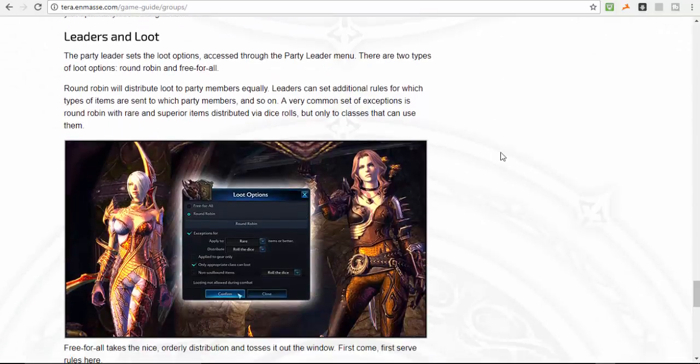Now, talking about the leader and the loot: in TERA there are two loot options — round robin and free-for-all. Round robin distributes loot to party members equally. The leader can set additional rules, such as which types of items go to which party members. A very common exception is that rare or superior items are dice-roll only, and only the class that can use the item is eligible to roll for it.